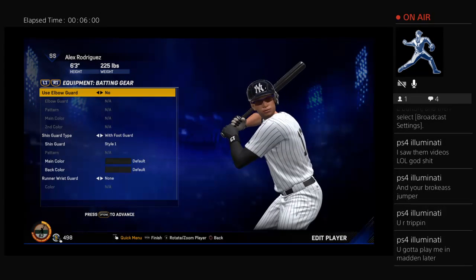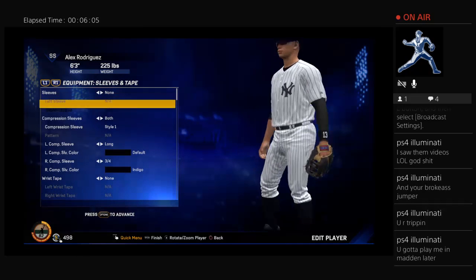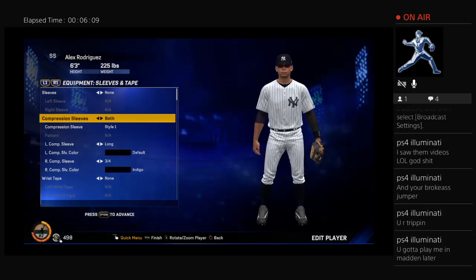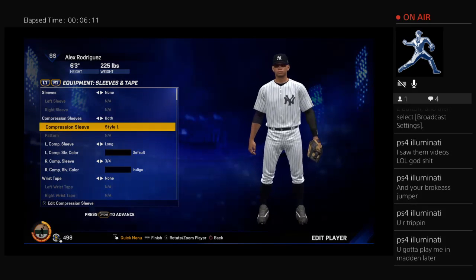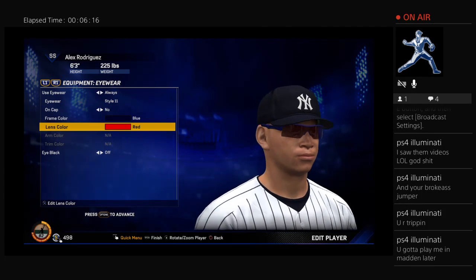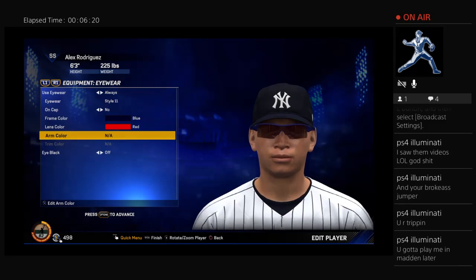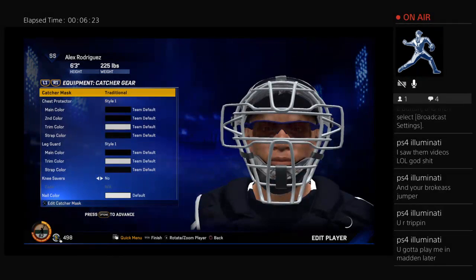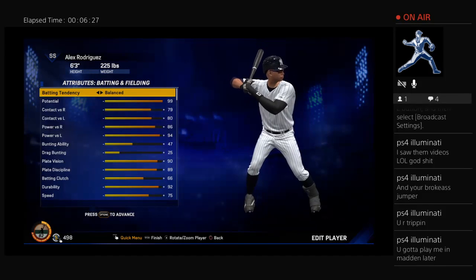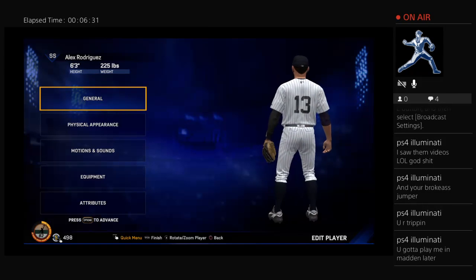Basic style — he does wear glasses when he hits. He does not wear an elbow guard or a shin guard. Give him a compression sleeve on both, but make one short and one long because that's how A-Rod does it for most of his career. The lens color is red but you can't really tell, so it's pretty cool — you could get black.